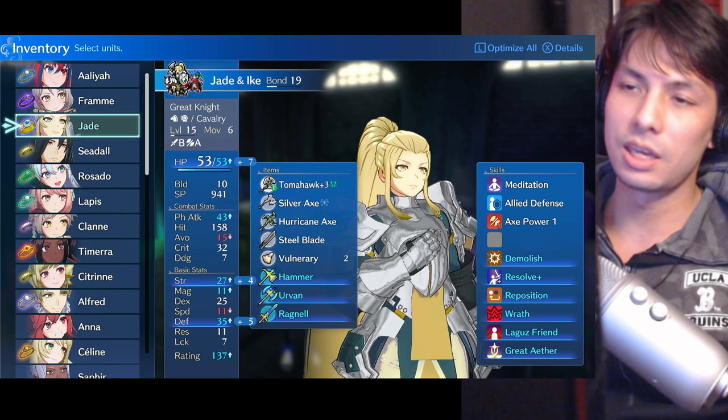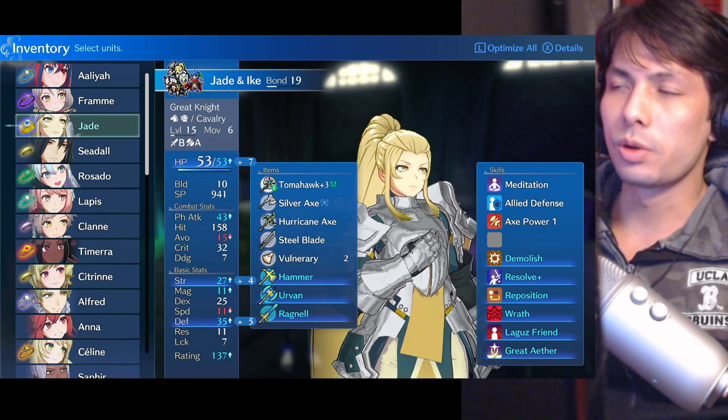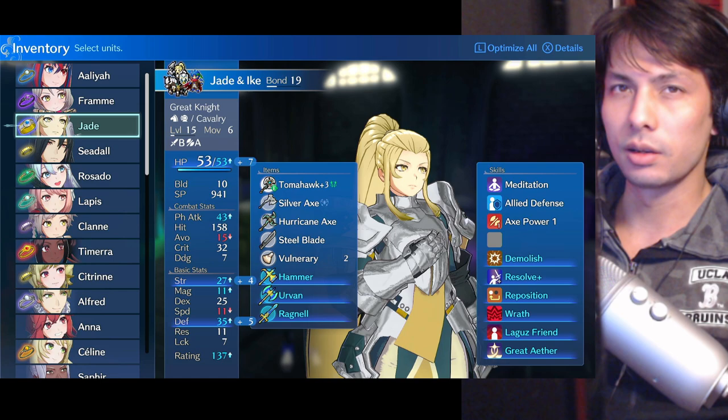When the Great Knight gets broken, they can't counterattack on enemy phase, while the General can keep dishing out those attacks on enemy phase. Getting that damage on enemy phase is incredibly important for Maddening. If you're just going to spend your enemy phase being broken, then what's the point of putting your Great Knight on the front line?